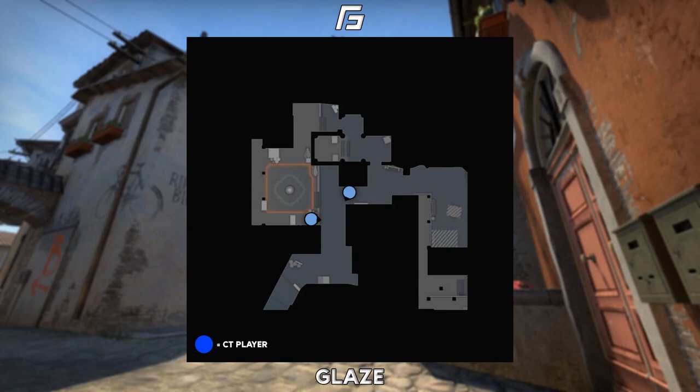Now moving on to the B setups. The first setup on B is probably the most common one you will ever see — just with one towards CT and another one on site either playing first or second oranges. The CT player will have a smoke in their hand, and as soon as they get any contact they can be jiggling on the corner and drop that smoke down to deny any further pushes from the T's.